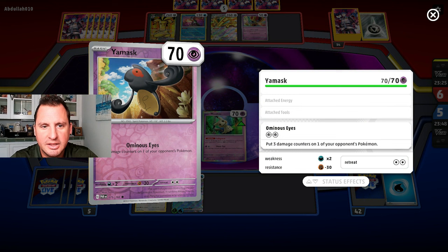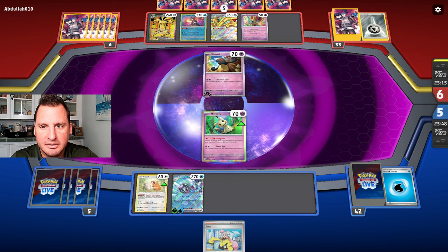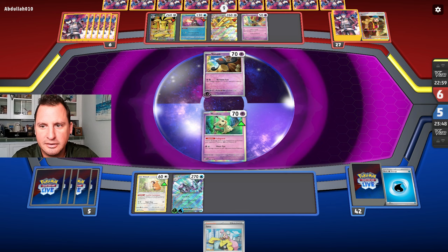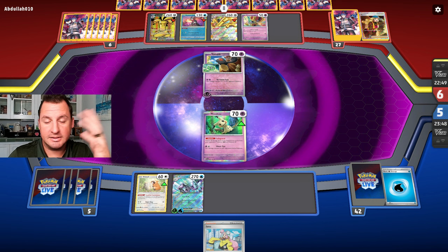They came up with Yveltal Mosque — puts three damage counters on one of your opponent's Pokemon. That's going to take them two turns. If they keep doing three damage counters it's going to take a while. They've got a large hand — nine cards — so I'm going to Iono and just hope for the best.